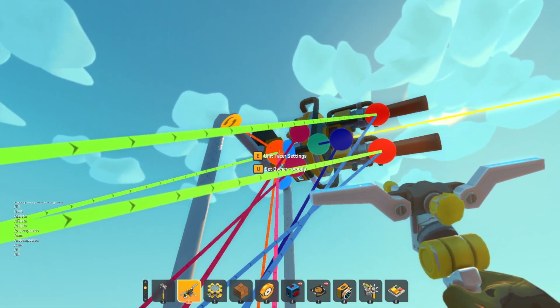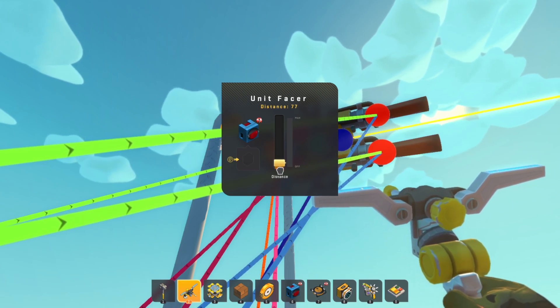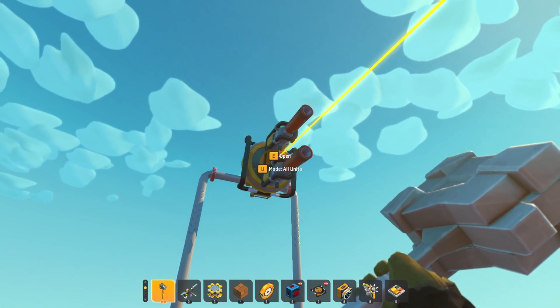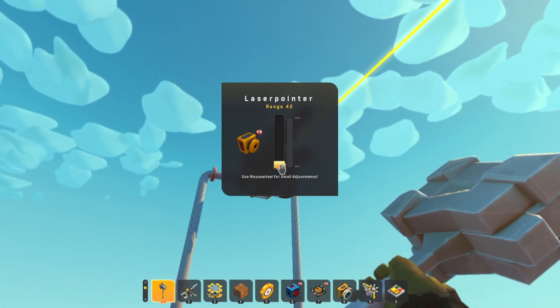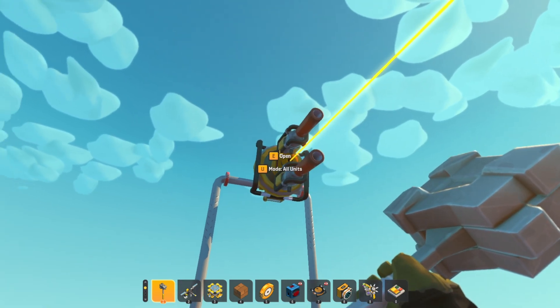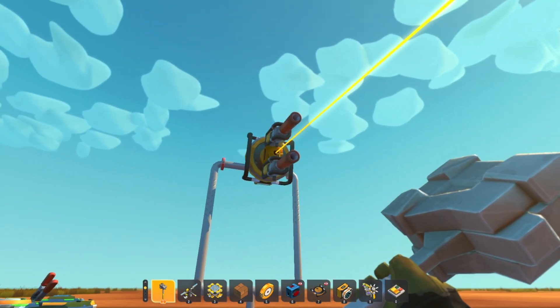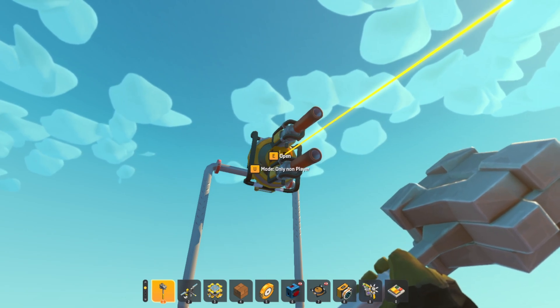Take a switch — you need a switch — connect that to your unit facer. Fine-tune the unit facer: set your distance in blocks, so I'll go 70 blocks. Then set your laser distance — I'll go for about 40 blocks — so it picks up the unit on the unit facer first, and then when it's in range, the laser locks on. We also need to change the laser from 'all units' to 'non-player'.